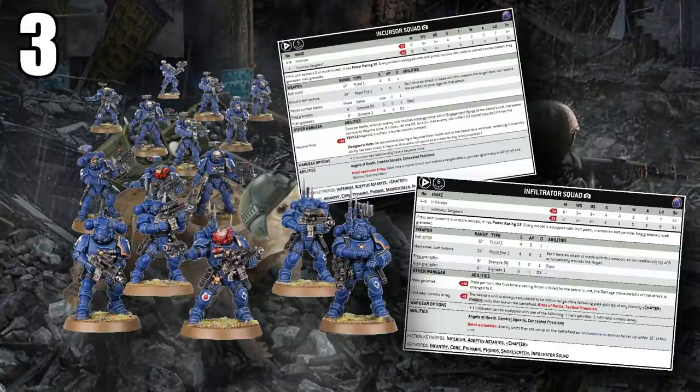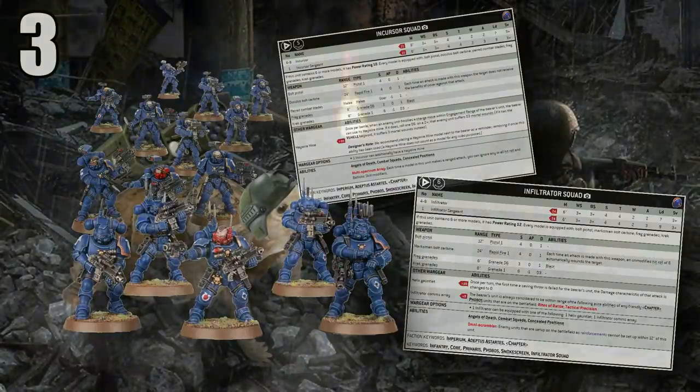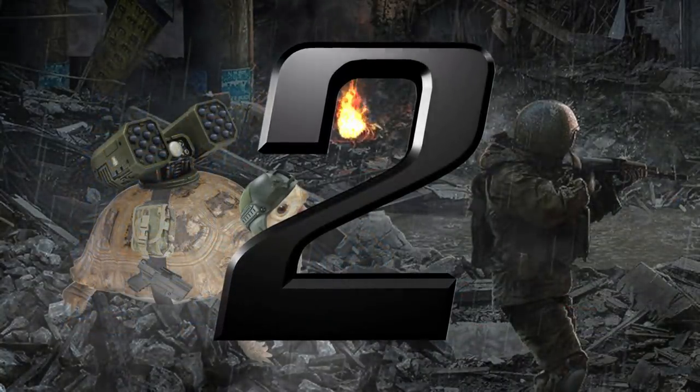The pièce de résistance is Concealed Position deployment — they get to deploy up in the middle of the table, so they can drop banners on middle objectives, screen out the entirety of the table, and screen enemy forward deployers and drop pods. For just 10 more points than an Assault Intercessor squad, you get better shooting, Smokescreen, and forward deployment. There are almost no downsides — they're not fast, but it doesn't really matter because they start up the table. If you're building a Space Marine army with a battalion, at least two of those troops options should be Incursors.